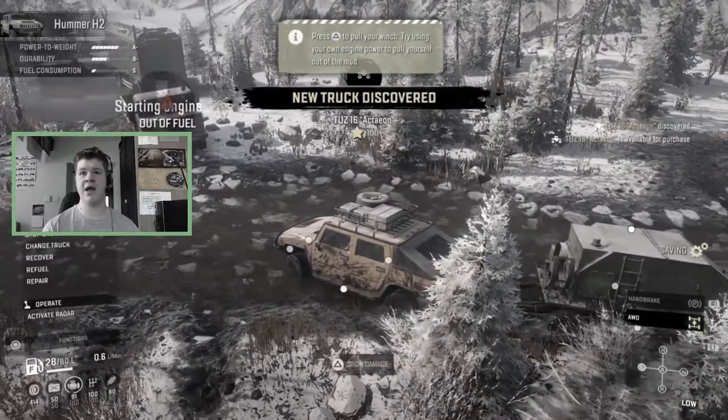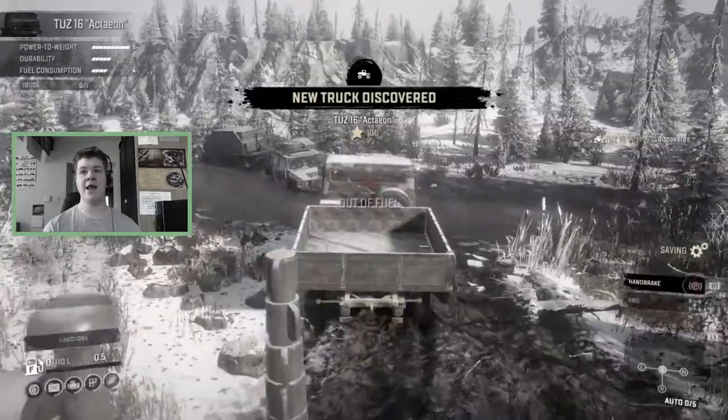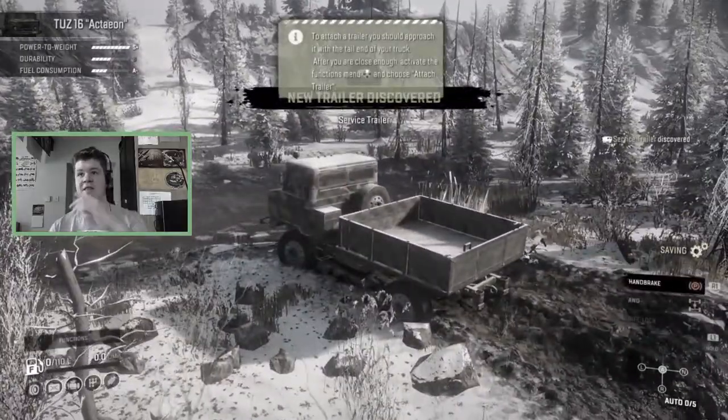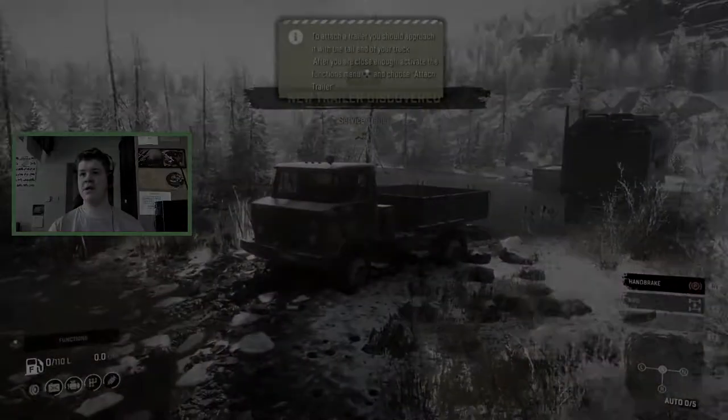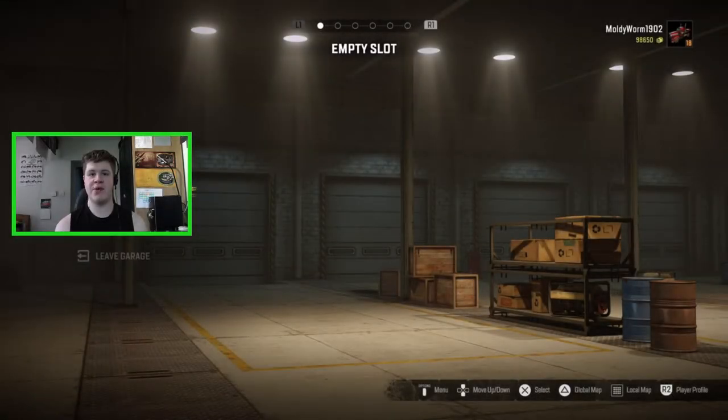The TUS 16 Action is an absolutely awesome little truck with loads of cool customization. I recovered it to the garage, and today we'll customize it and see if we can use it to tow the F750 to the north camp.